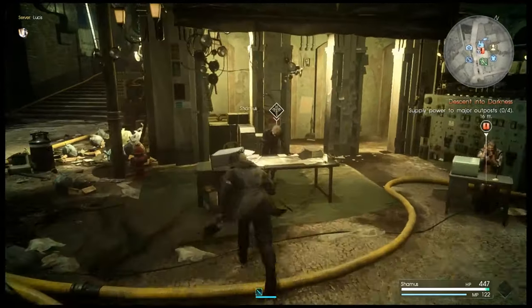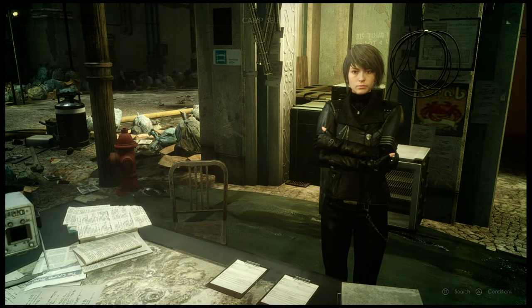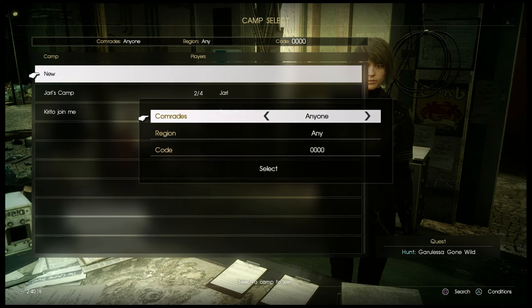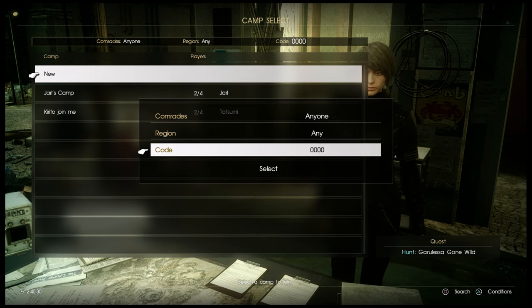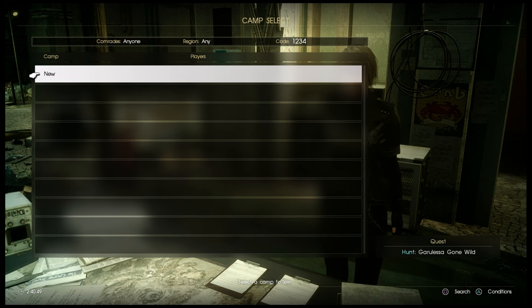When your friend is looking for your party, they'll come to this — they'll select the same hunt, go to the same custom option, and then push the triangle button on PlayStation. You can see in the bottom right it says triangle for conditions. They set the same conditions: comrades or friend, region, any or mine, and then they put in that same code — 1, 2, 3, 4 — and select that. It'll search again for that camp, and I would see it in the list, select it, and join them in that rooftop staging area.